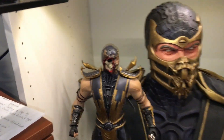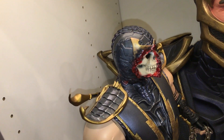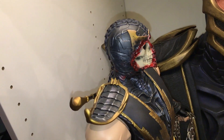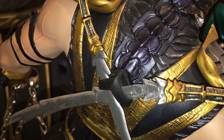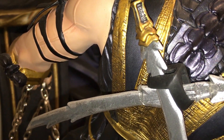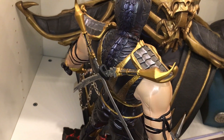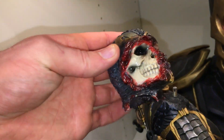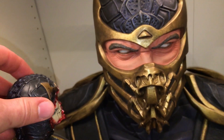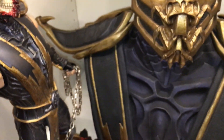A few things to note regarding any damage: both swords are broken. These things are made incredibly cheap — they fell out and got damaged. You can see a little break right there; it's basically glued. You can't really tell. This does come with an extra Skullhead, or an extra regular head. So that is Scorpion — 1/4 scale, 20 inches tall.